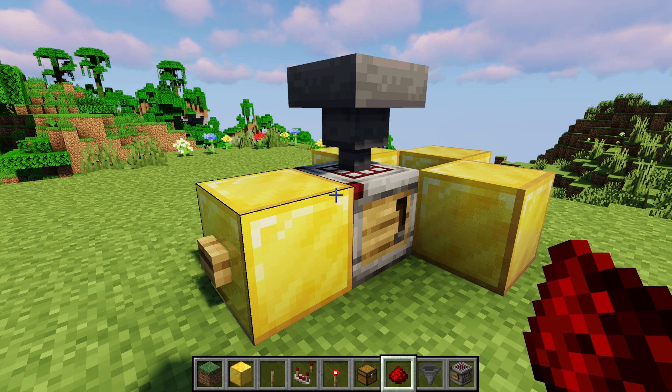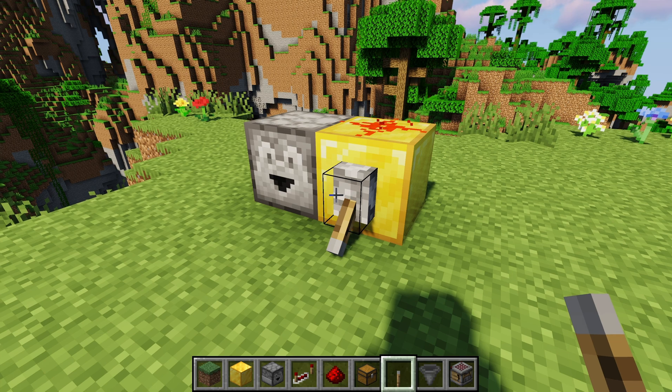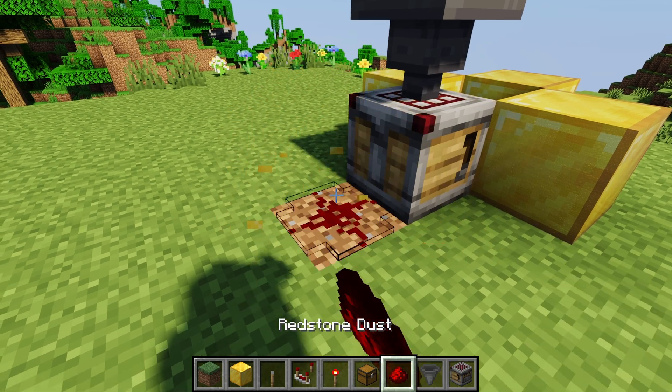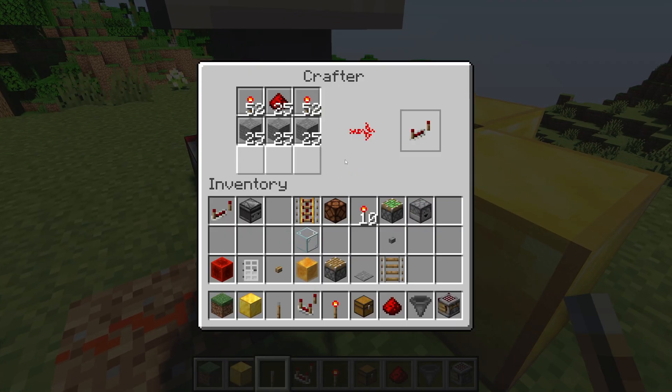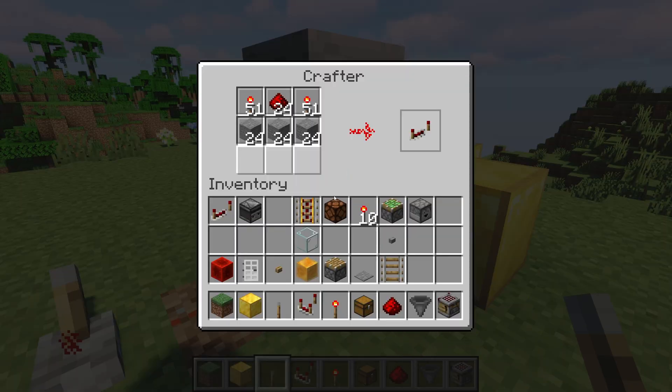The redstone signal that goes into the crafter operates a lot like a dispenser or a dropper would, in that if you turn it on it'll only craft one item no matter how long the signal is on for. So like if I were to replace this with a lever, it'll craft one when I initially turn it on but it does not keep crafting. You have to turn it off and turn it back on again for it to craft another item.